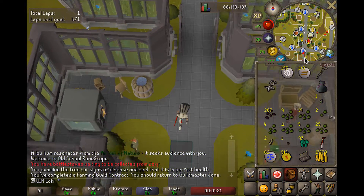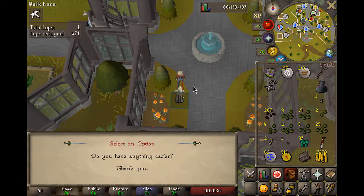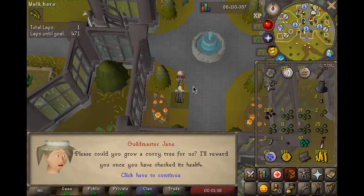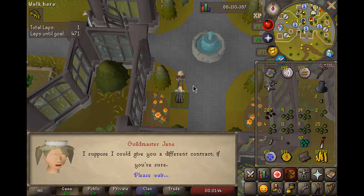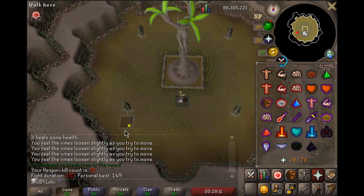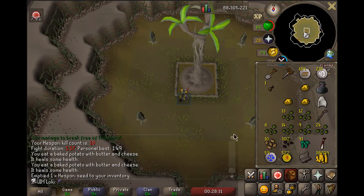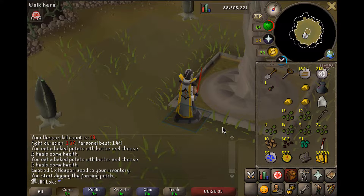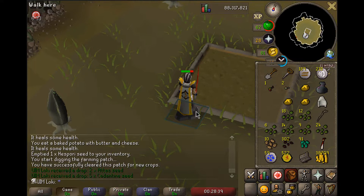Back on the grind! White Lily - gotta re-roll that. Curry Tree Seed again - please don't happen again, please don't be another Fruit Tree Seed. Hesbori KC number 18 - not expecting the bucket since we're only half the kill count of the drop rate. Five Catantide Seeds though - that's actually really good, a lot of Herblore XP.